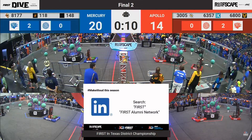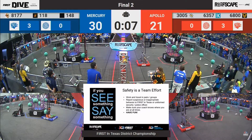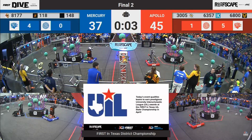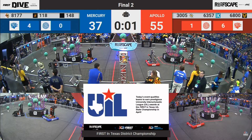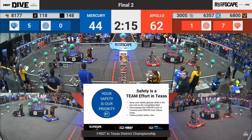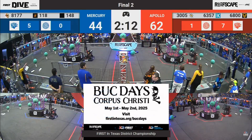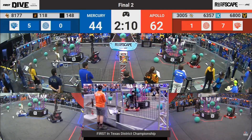Both alliances quickly scoring 2 Coral. RoboChargers getting a third. Vector and 118 getting additional Coral there. There goes 6800. Valor getting another. RoboChargers getting another. Looks like Blue Alliance has 5 Coral, Red Alliance has 7.